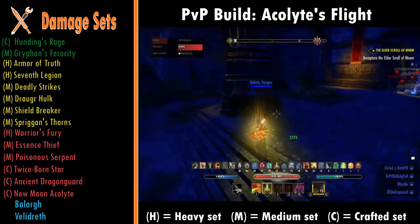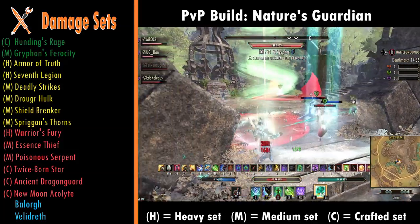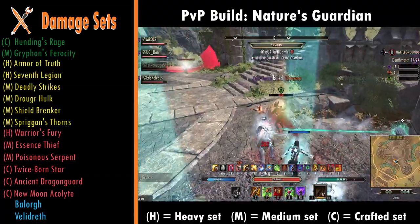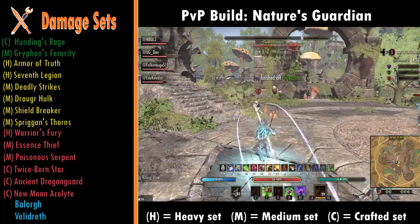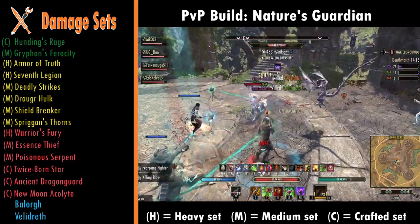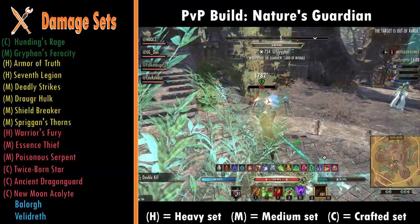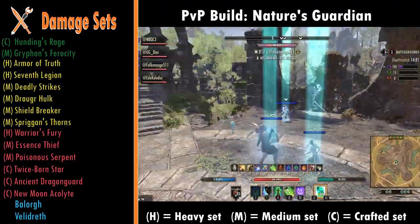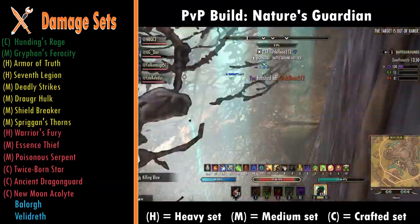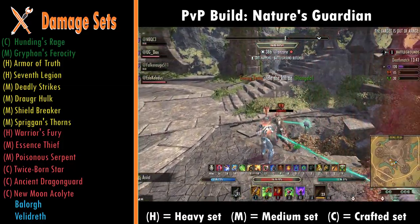Shield Breaker is a medium armor set with a flat damage percent boost at all times, and if the target has a shield you do even more damage. Spriggan's Thorns is another medium armor set giving loads of penetration, meaning more damage gets through. For red damage sets: Fury is a heavy armor set where the more damage you take the more damage you do — good for turn-and-burn playstyle but can be hard in Battlegrounds. Essence Thief is underrated — it's a percentage damage boost, healing, and sustain all in one set. Poisonous Serpent is great for DoT builds, Nightblades, or melee range snipers. Twice-Born Star gives two Mundus Stones — you could run the Warrior and the Lover for loads of damage, or swap for more sustain or defense — it's a jack-of-all-trades set.